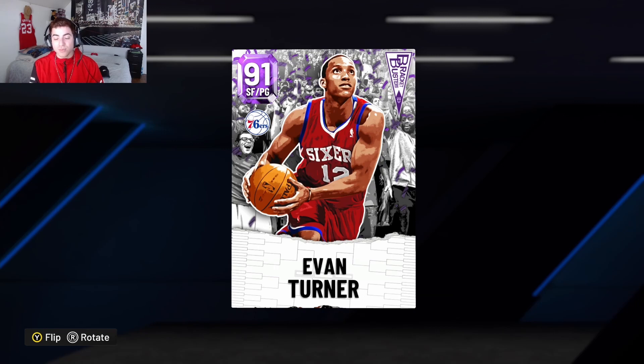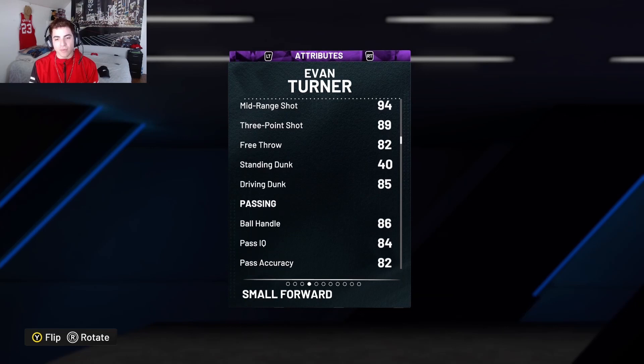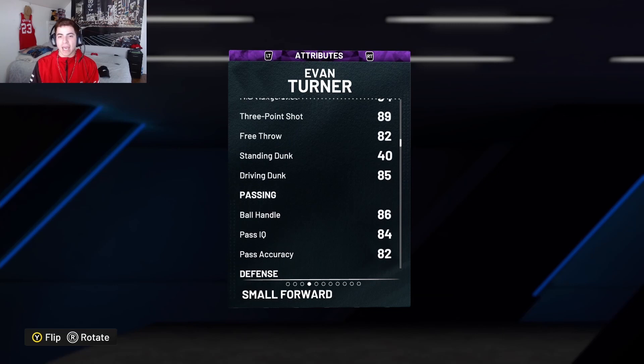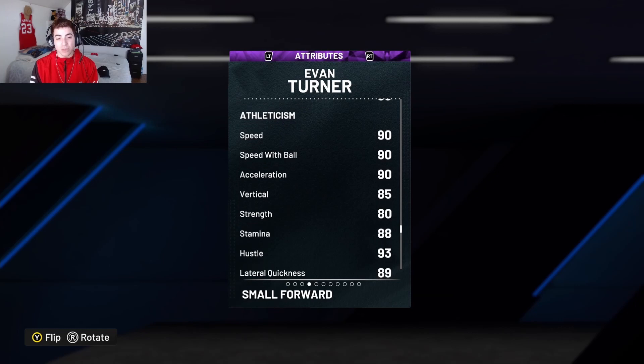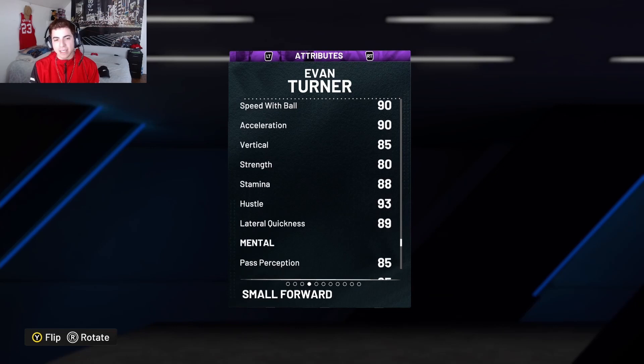Evan Turner can literally play small forward and point guard, which is one of the reasons I wanted to make a video on him. He is six foot seven, 220 pounds from Ohio State. He comes with an 89 three-point shot, 94 mid-range, 85 driving dunk, 86 ball handle, 75 block, 82 steal, 89 perimeter defense, 85 interior defense, 88 defensive rebound, 74 offensive rebound, 90 speed with ball, 90 speed, 90 acceleration, 85 burst, 80 strength, and 88 stamina.